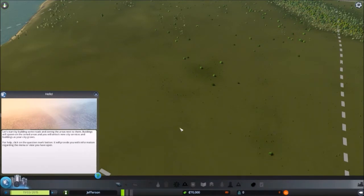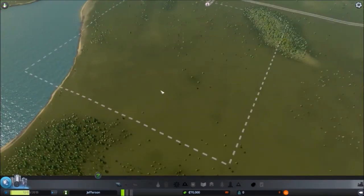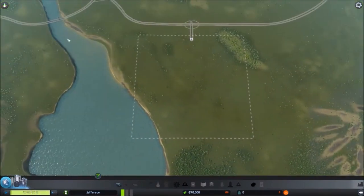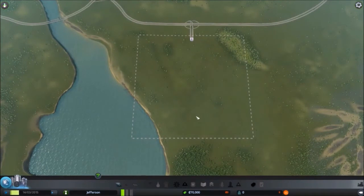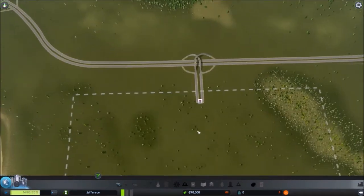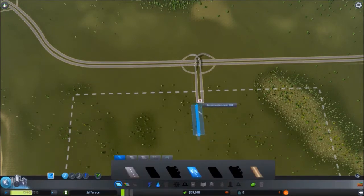All right, here we are in the city of Jefferson. Day one. I am excited to be building here. Lots of things planned. We are going to be building off this way, expanding to the left into this area. All of the highway access and things like that — we will be bringing this highway down into the city farther. So we need to start by placing a road. Just need to get one road in and then you have access to all of the other roads.